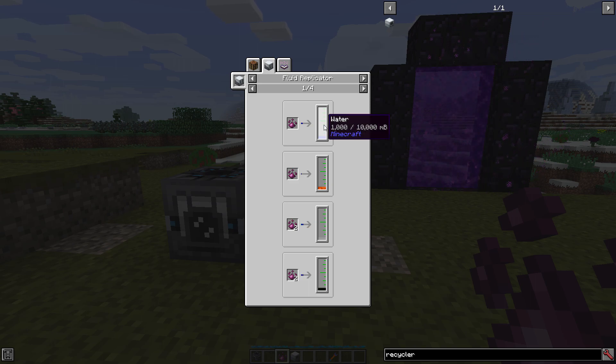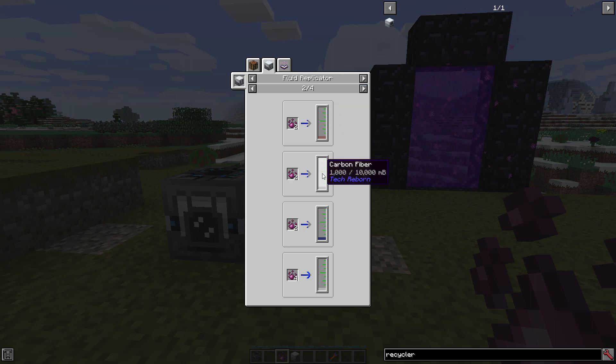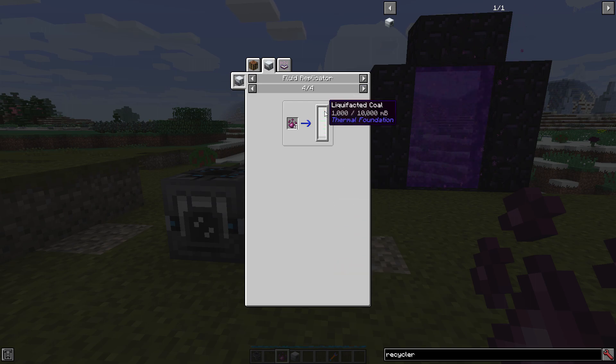You could do water, which really doesn't do anything because you get infinite water already. You could do lava, compressed air for some reason, carbon, calcium, carbon fiber, hydrogen, mercury, methane, glycerol, beryllium, chlorite, and liquefied coal. I'm not really sure what some of these recipes are all about, but if you want unlimited of those fluids, there you go.